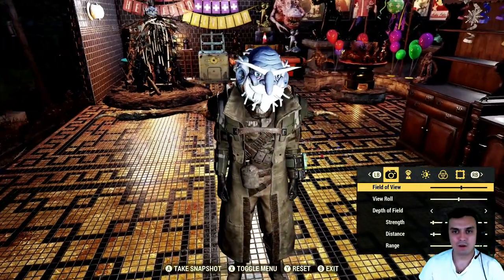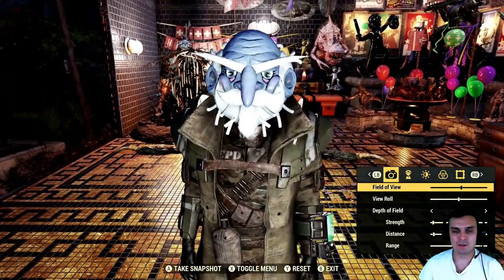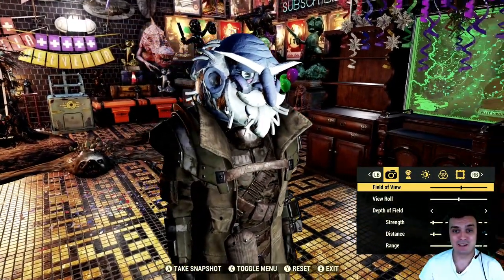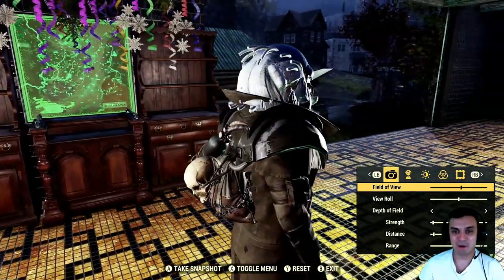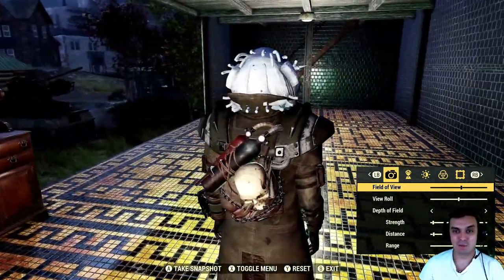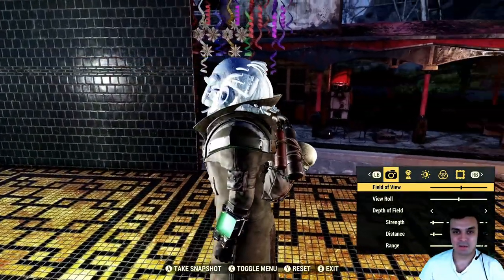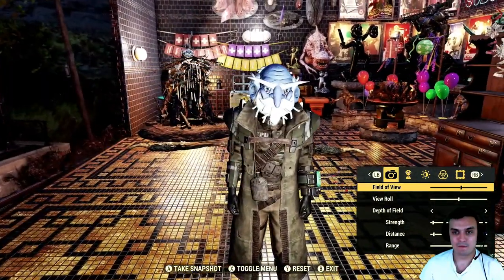Basically what you need to do is play the Fatsnash Day event and loot it yourself, or if you haven't been playing, see if anybody is willing to sell it to you. That's the only way, or wait for Fatsnash Day event three if it comes — I hope it will, with some more new masks and other stuff. That's how the mask looks.